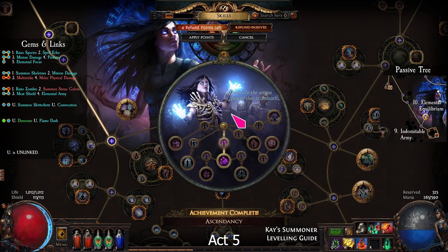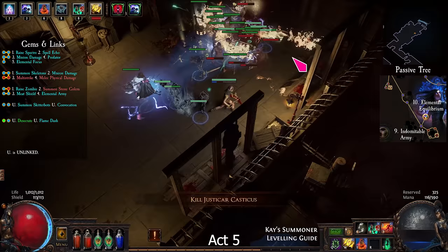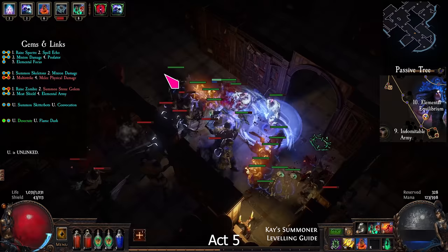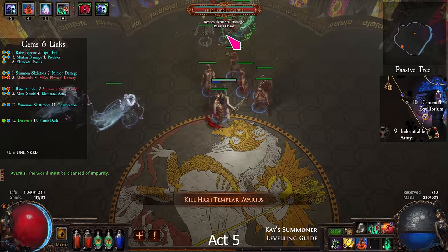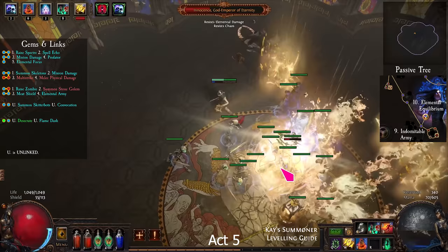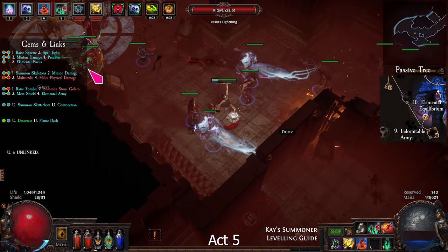Go back to Act 5 and enter the Control Blocks. Get the Miasmeter quest item on the far left, then find the exit. Fight your way to the Templar Courts and through to the Chamber of Innocence. This boss switches between attacking you and summoning minions — just keep moving while you cast your skeletons and totem. When he's dead, run through the Torched Courts and exit to the Ruined Square. Find Oyun.